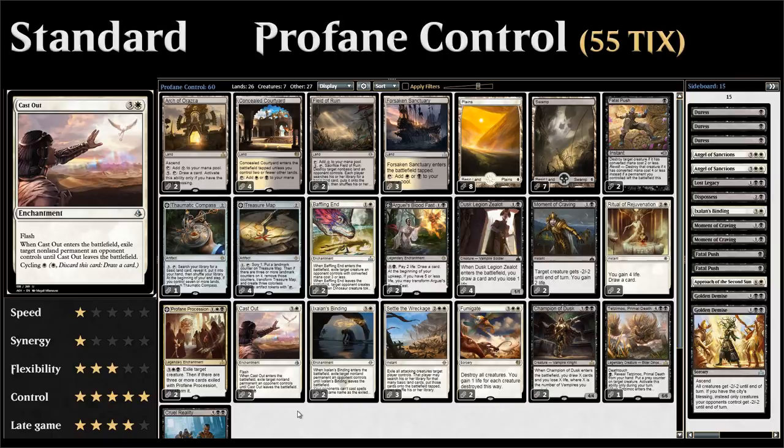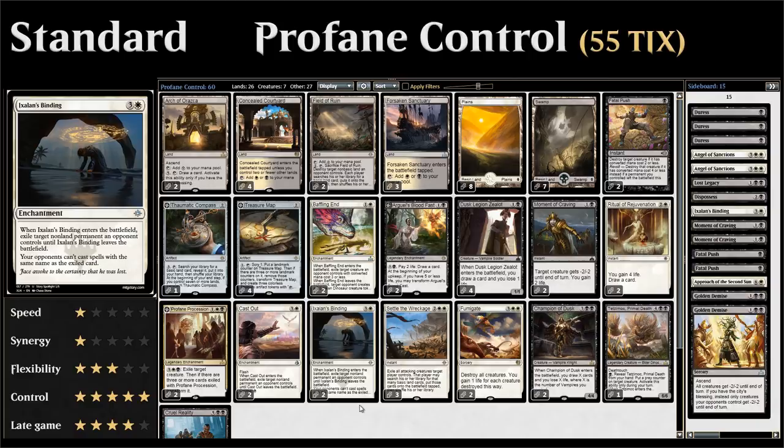We have 2 copies of Cast Out to deal with any problematic permanent at instant speed, and we can also cycle it for 1 mana. And 2 copies of Ixalan's Binding, which is very similar — can't play it at instant speed and can't cycle it, but it gets rid of a particular permanent forever and the opponent will be unable to cast that same card. In Standard where lots of people play 4-ofs, that can definitely punish an opponent keeping a hand with multiple of the same card.